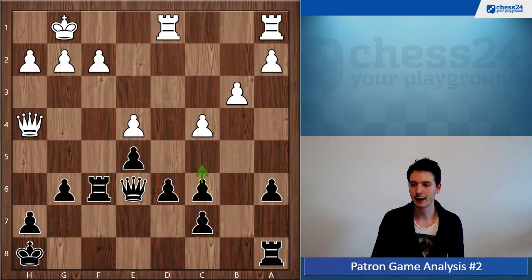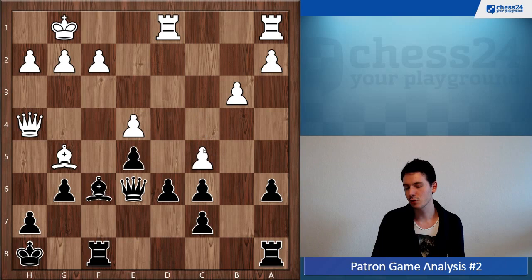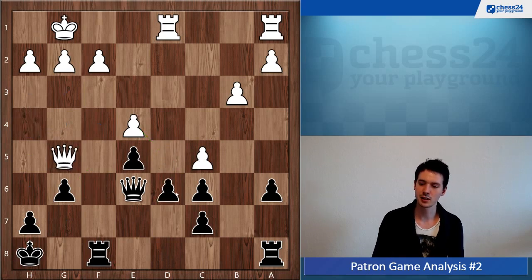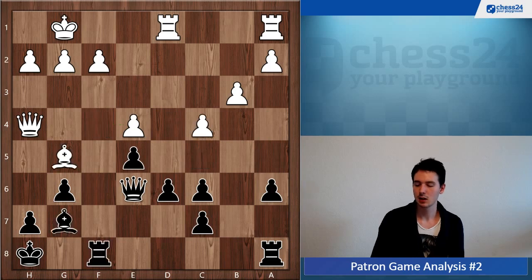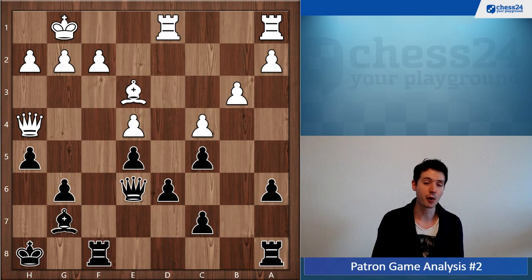Playing c5 feels more natural now because you have the bishops off. You can double and maybe push a bit. I prefer black even though it should be equal. After c5 you can play — well, not d5 because then white takes f6, takes d5, and you lose a pawn — but take on g5 first and then play d5 and black is fine. If white takes f6 first then plays c5, you have rook f4 and pick up the pawn. That doesn't work for white.